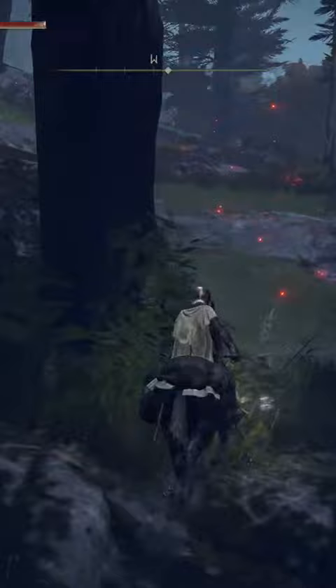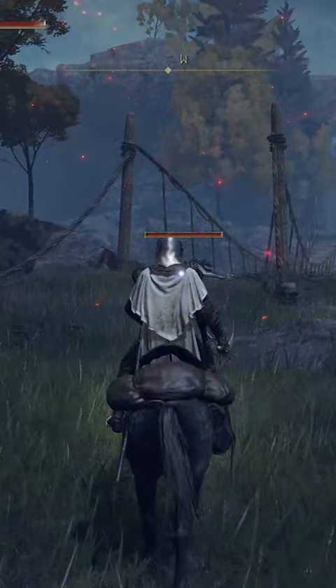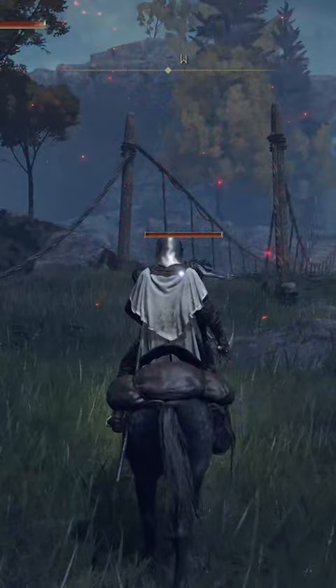Having all these items equipped is going to allow NPCs to drop gear a lot faster than they normally would without them. You can see if I take off the two items that allow me to get more discovery, my discovery is only down at 32 — so it's super advantageous to equip these pieces of gear while you're farming.